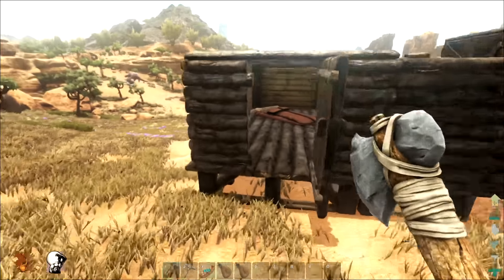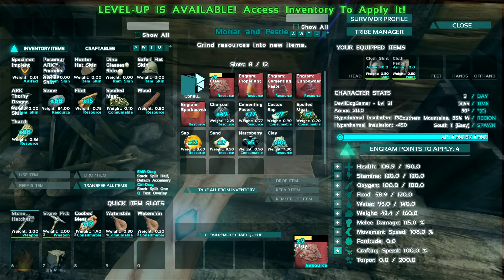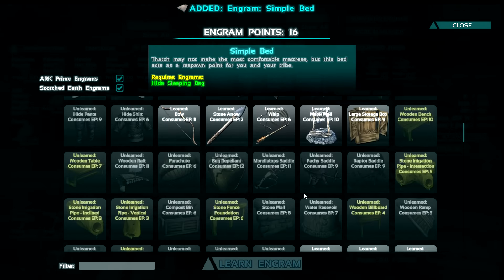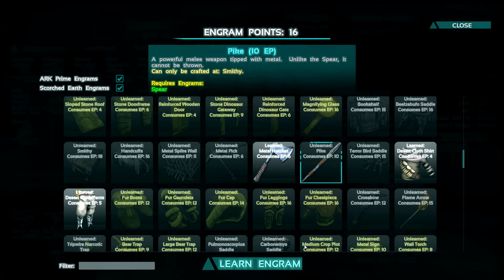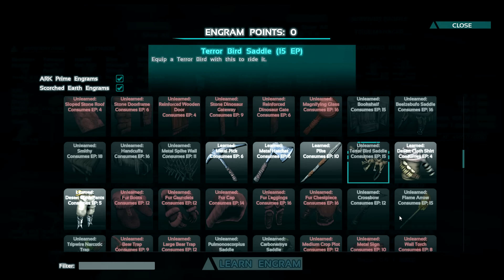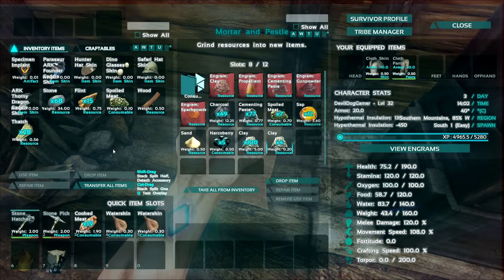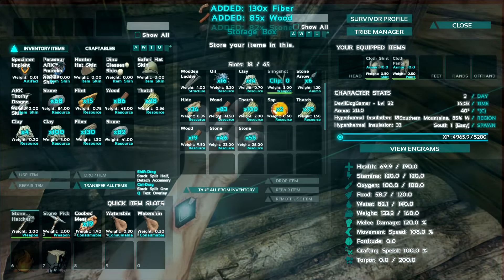The desert clothing I believe is made from the smithy because I can't find it in my craftables, so that only assumes that it's buildable in the smithy. So we need that ASAP so we don't die. We got a level! Let's boost up our melee damage. So we need a simple bed - still 16 engram points left over. I think that's actually enough to get the smithy. Nope - damn. Well let's get the pike and then the metal pick, so that way next level we're good to go with the smithy. Built only in the smithy - cool. Why am I still dying? From exhaustion? Zero fucks this place gives about me and my well being. We have to get this desert clothing, it's like the only way - we're going to die if we don't.